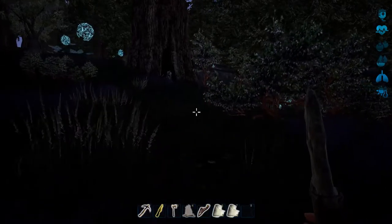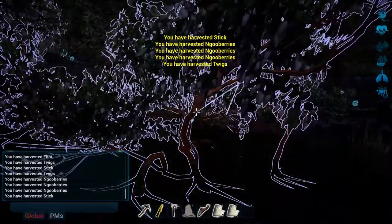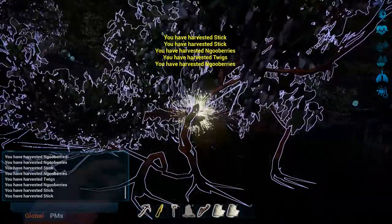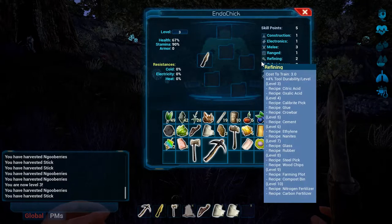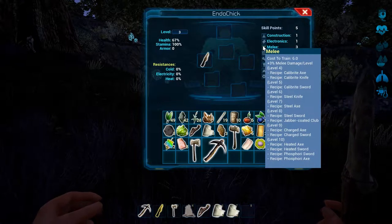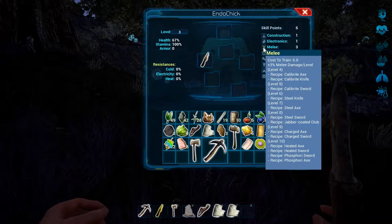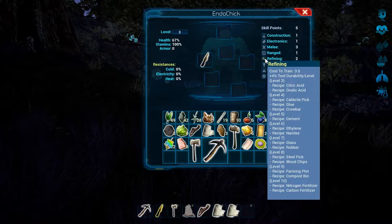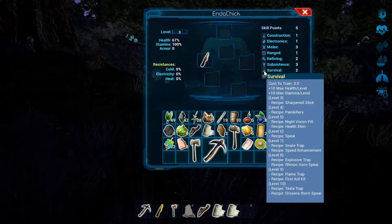Oh dear, I'm hearing those things again. Stop giving me sticks and give me fiber please! Level three — I wonder if that means we can... yes we can! So we've got five points. Subsistence, refining. Level four. How do you know what level you're at? I'm guessing I'm at level three. Refining. Survival: stick level three is sharpened stick.